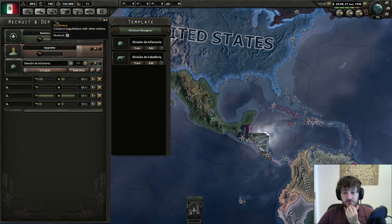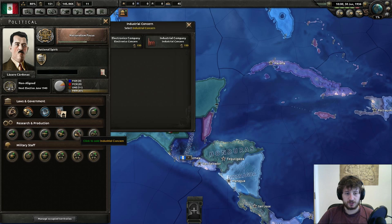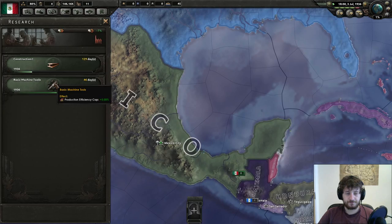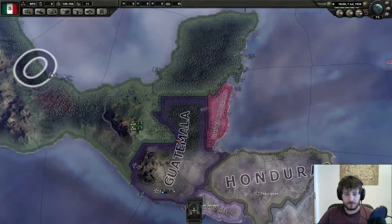I'm going to go into Industrial Concern since there's no way I'm going to be fascist for a long time - and that means I can get some tech a lot quicker with Concentrated Industry, which is fantastic. And then we can start taking Guatemala. We'll go for a little bit longer and end the video, which will be the first part of our new series, Mexico: Make Mexico Great Again.